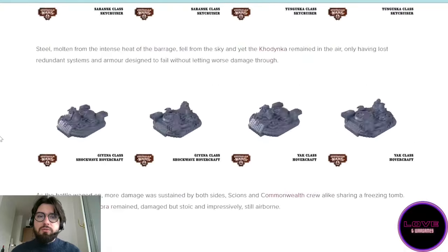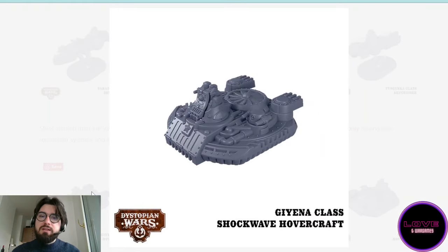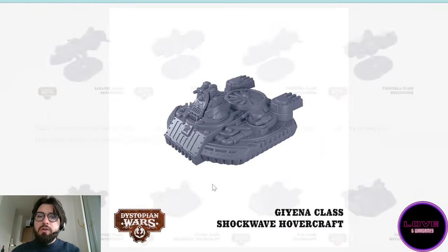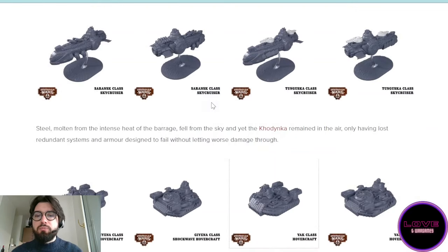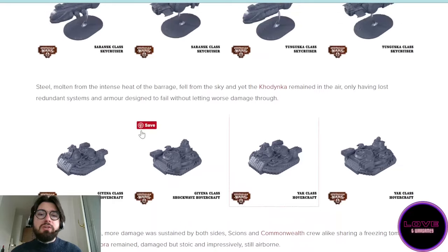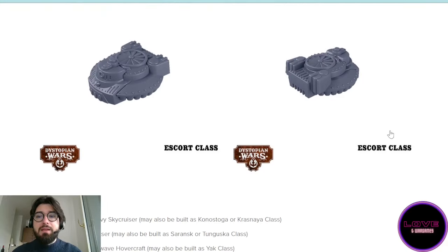Do note that it doesn't say you can make a Zuber here. It did require a little bit of conversion, but to be fair the Zuber just needs a little tube on the citadel to say that it has some additional rocket batteries. Really you can proxy a Zuber with a Yak without any issue, and except if you really zoom in and hold the miniature in your hands you will not see the difference.